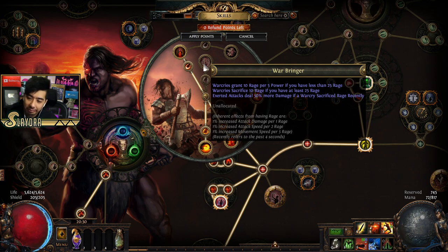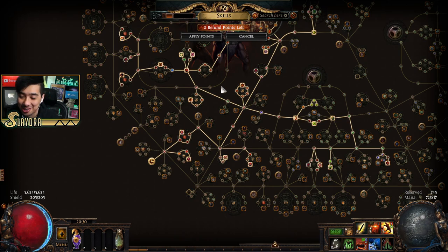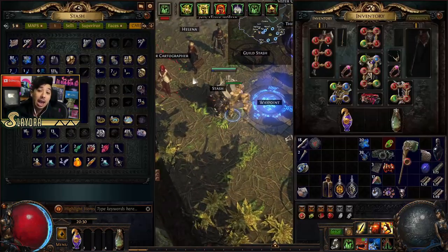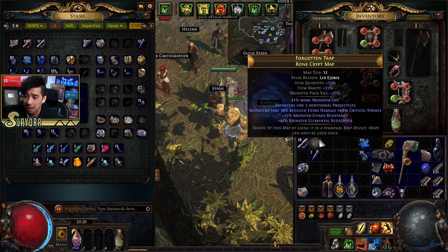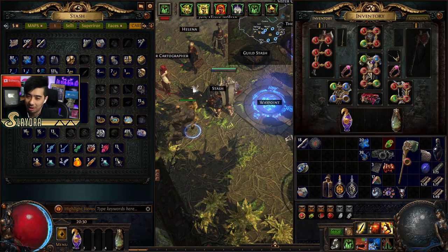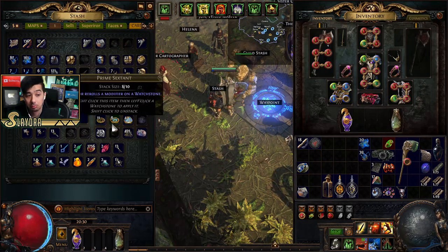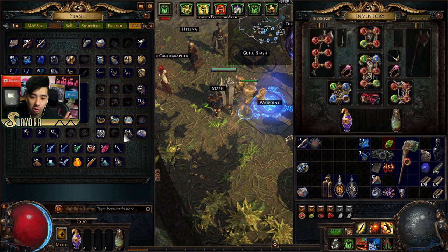War Bringer also lets you sacrifice 10 rage if you have at least 25, and exerted attacks deal 50% more damage if a war cry sacrificed rage recently. Exerted attacks I believe deal double damage — and speaking of Paradoxia, that's also double damage, but that's a topic for another time. Chisels can improve map quality. I wouldn't recommend messing around with those earlier on — I'm mainly using chaos for maps.